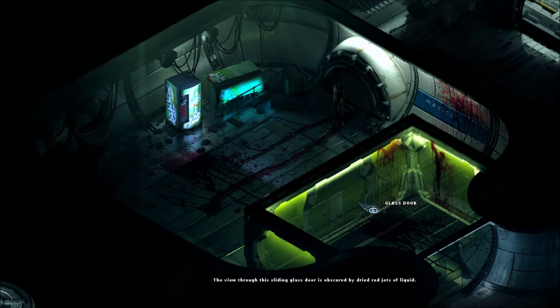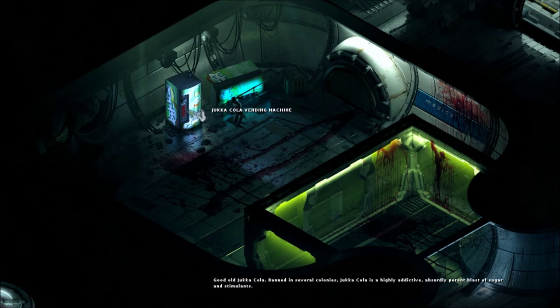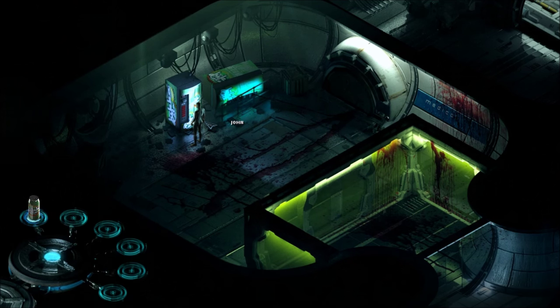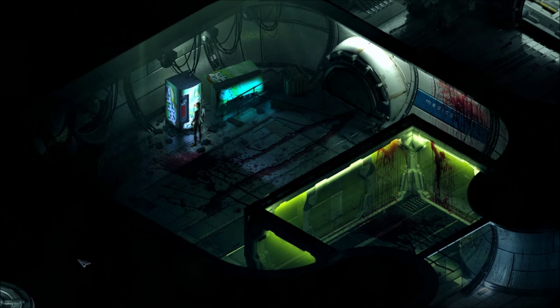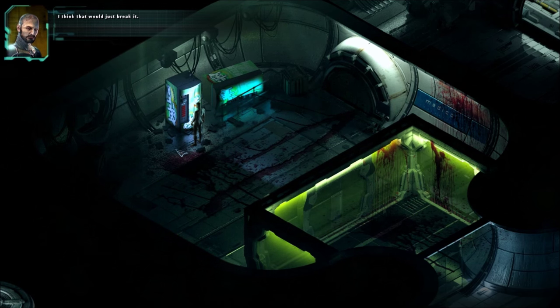A glass door — the view through this sliding glass door is obscured by dried red jets of liquid. Blood, but no bodies. Something came out of the machine — that's annoying. Now we have a Yucca Cola drink. Drink it, John — it's healthy. I think that will just break it.